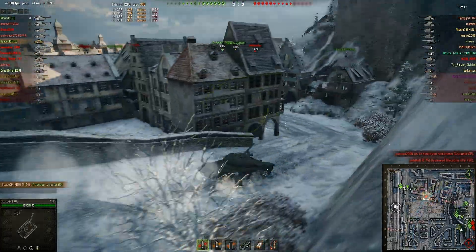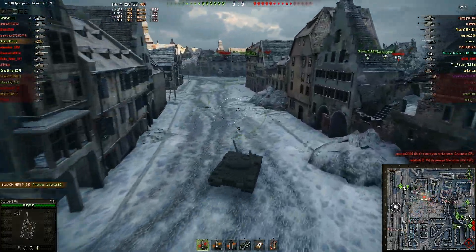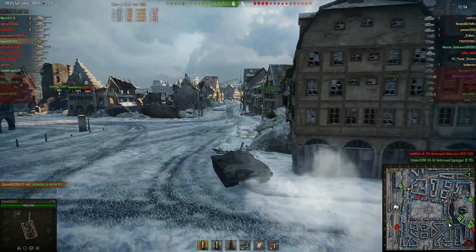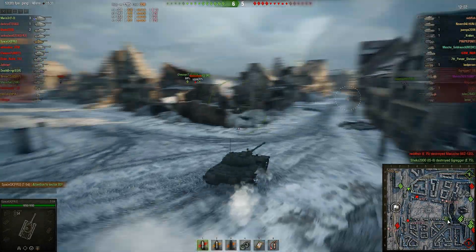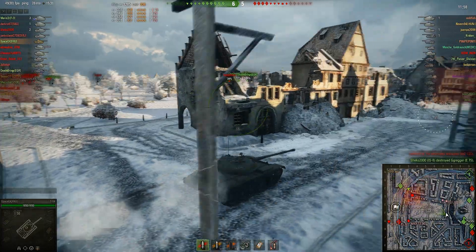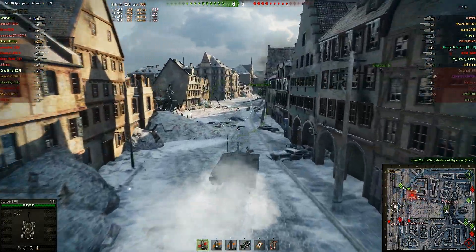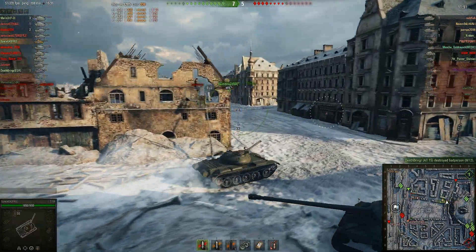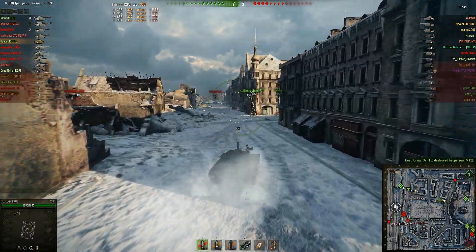I've got to be careful going around this corner as well, because who knows what's around there. Luckily, nothing was there. So now we're on the hunt, looking for an enemy. I'm thinking this could be a really bad idea. There's the scout over there — a 1390 over yonder, which is near the flag. Looks like we need to kind of get a move on, but I'm sure the Tiger II and the AT-15 can at least slow him down. We finally found our first potential victim.